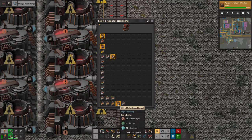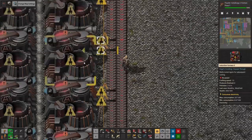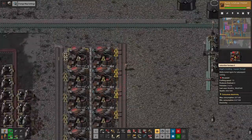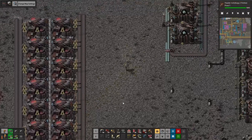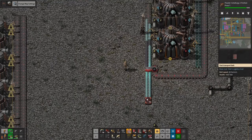Alright, welcome back. We have two options: we could either do copper and zinc, or we could do copper, tin, and zinc. I'm kind of in favor of doing the second one, just because we have so much copper and tin that I'm really not too concerned. That being said, we will have to do things in a certain way.